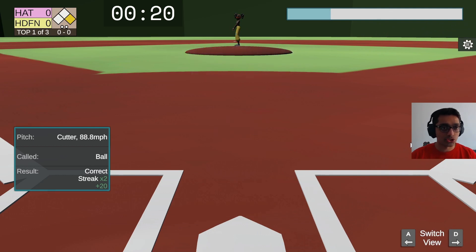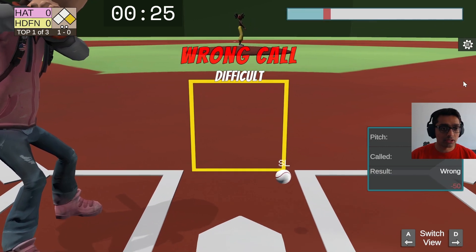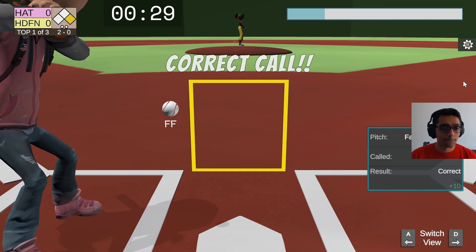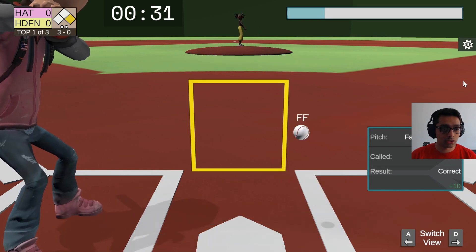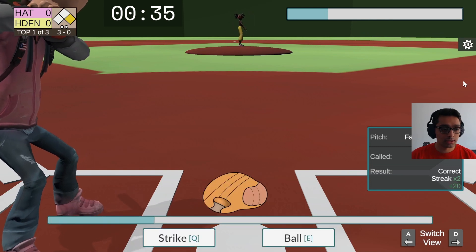The priority now is just to kind of get a run in, and then we can start really pushing it. Now we have a left-handed pitcher and a right-handed batter. Calling a ball on that, calling a ball on this. That's a strike.